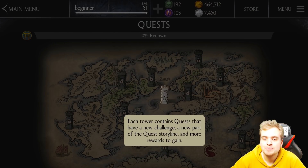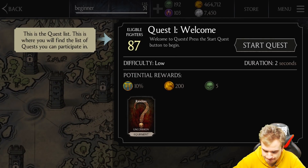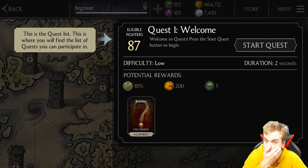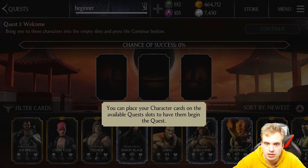Each tower contains quests that have a new challenge, a new part of the quest storyline, and more rewards to gain. I'm playing my beginner account. Quest one — welcome to the quests! Press the start quest button to begin. Duration: two seconds — that's a very long quest! You can place your character cards on the available quest slots to have them begin the quest.